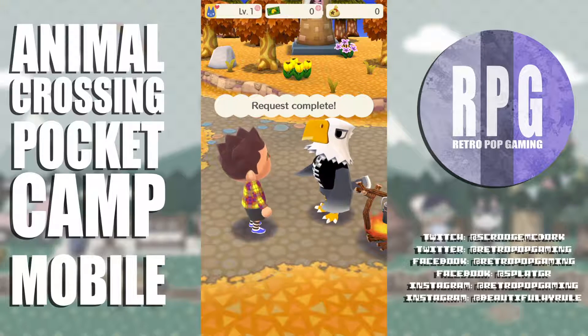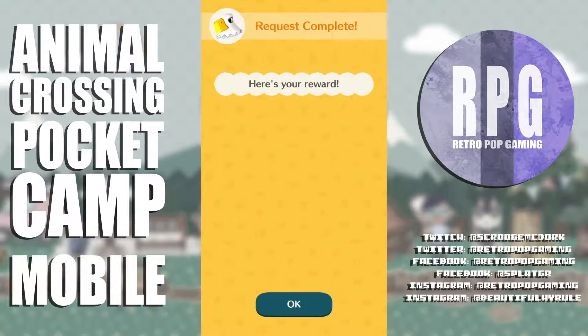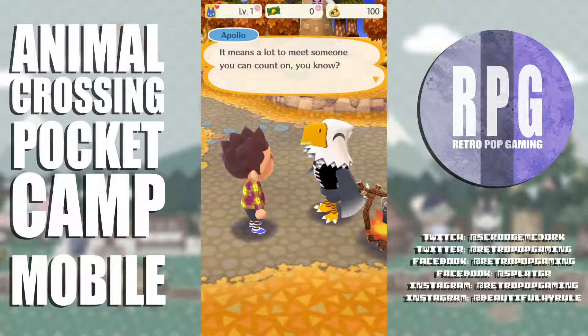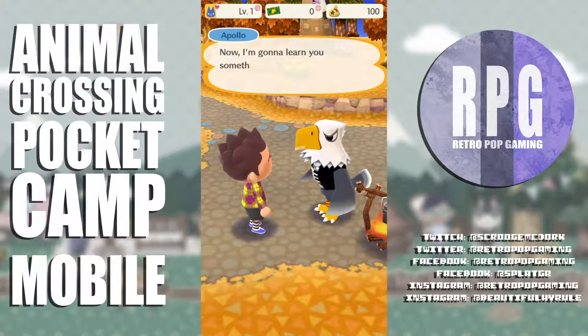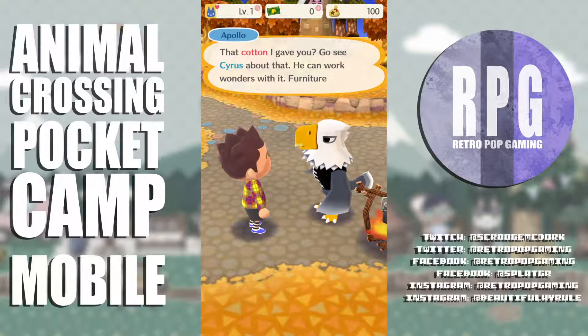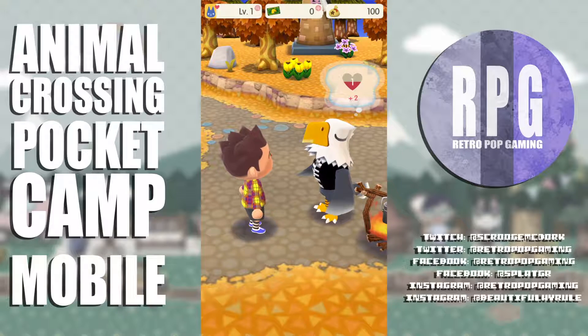Request completed — 100 bells and 2 cotton as reward. Apollo tells me that cotton he gave me: go see Cyrus about that — he can work wonders with it, furniture wonders! Then Apollo asks if I could pick up a cherry, a peach, and an orange — he'd be mighty grateful.